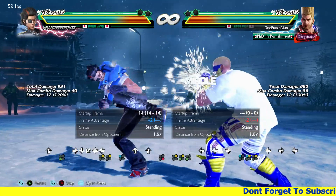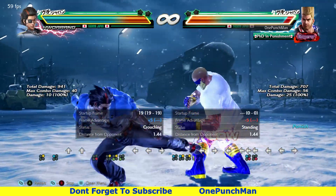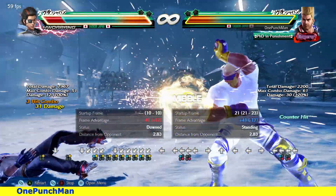The second thing to keep in mind is forward 1+4. That's the best pressure-breaking move — it works about 80% of the time in those kinds of situations, except for oki situations.